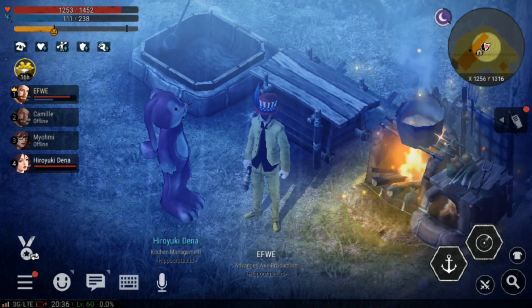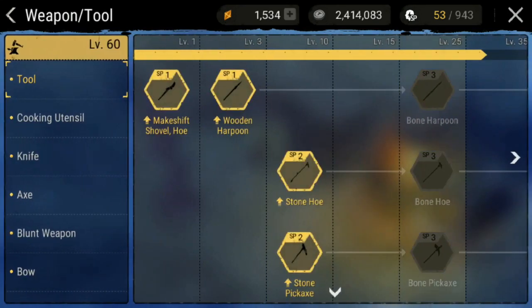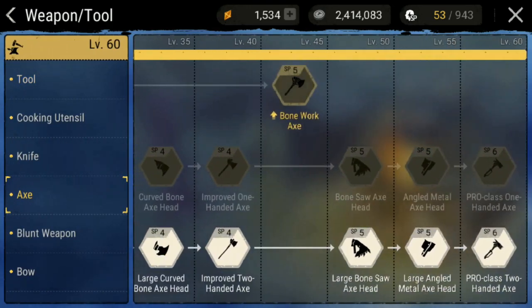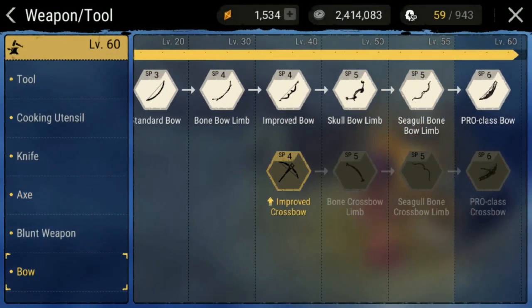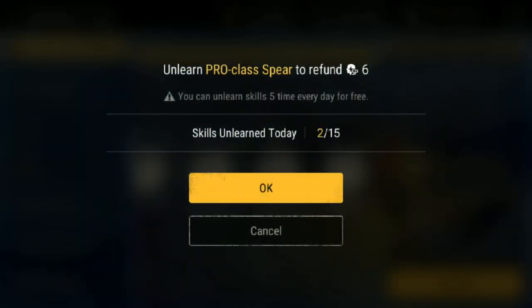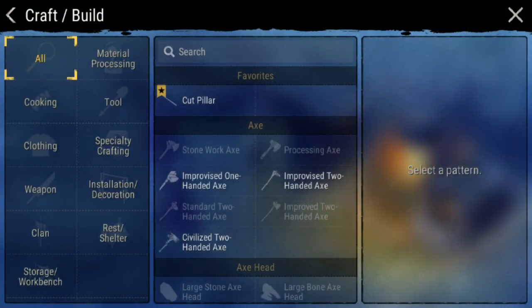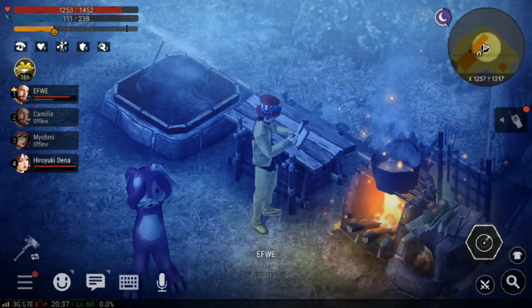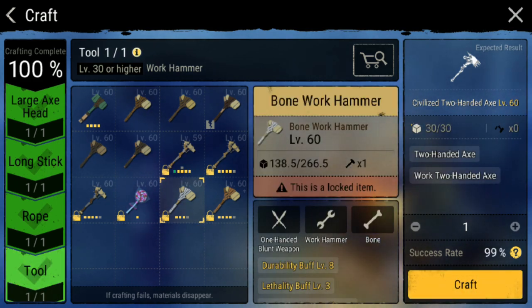Sebelum gue craft, gue bakal nyoba satu hal yang mungkin jadi pertanyaan: apakah kalian perlu skill-nya? Kita bakal unlearn sekarang, karena gue tadi itu perlu bikin kepalanya, maka gue unlearn dulu. Kita bakal coba unlearn untuk yang level 60 - apakah tetap bisa jadi level 60 atau enggak? Kita unlearn semuanya dan coba. Ternyata bisa! Jadi kita perlu rope dan ternyata bisa. Kalian tidak perlu skill-nya karena kalian tadi udah dapet pattern-nya atau polanya. Itu kalian tidak perlu, cuma untuk membuat kepalanya tetap kalian perlu skill-nya. Jadi kalian bisa unlearn itu setelahnya.